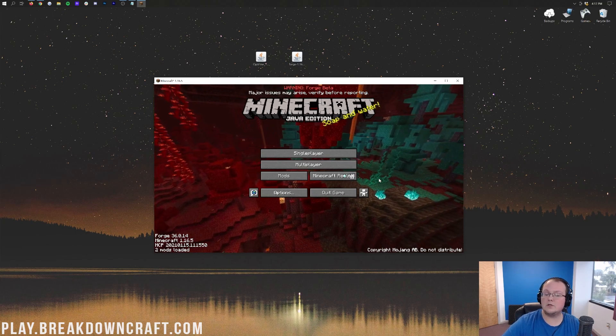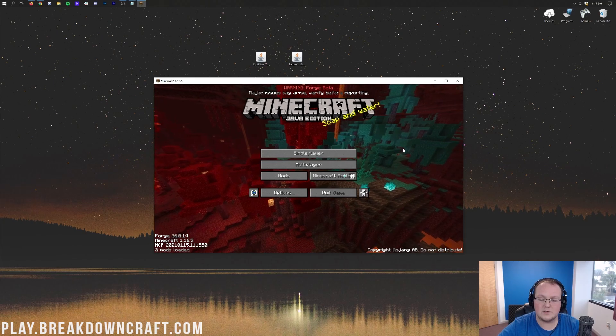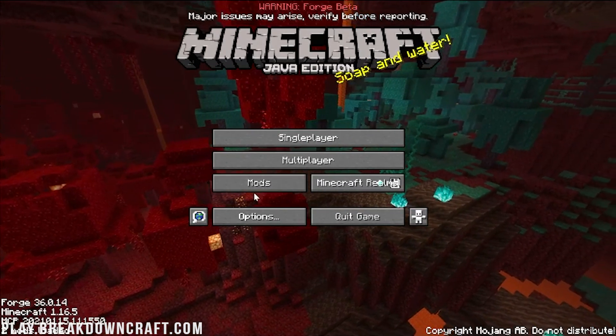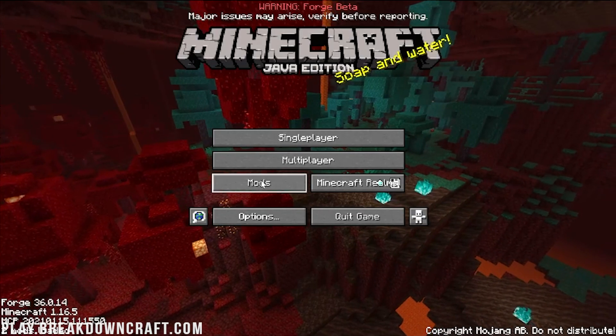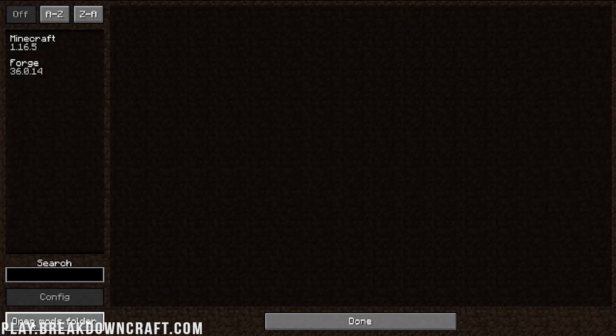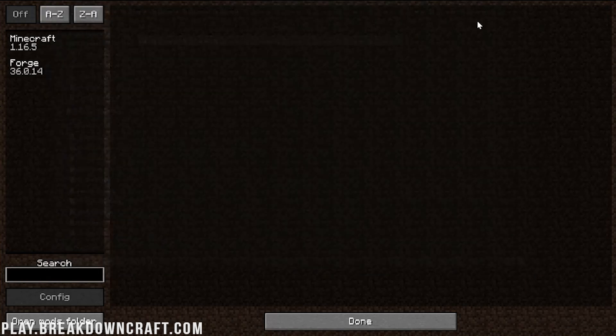Here we are on the Minecraft main menu. Click the Mods button that has appeared, then in the bottom left click 'Open Mods Folder.' Now to install Optifine in 1.16.5, drag and drop the Optifine file from your desktop into the mods folder — just like that. Optifine is now in the mods folder.